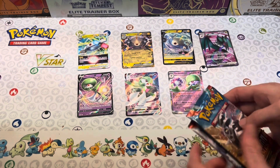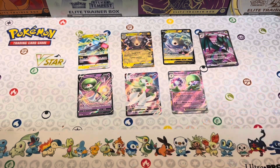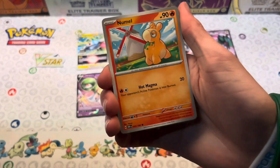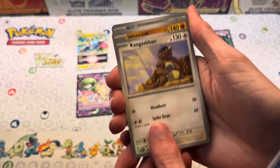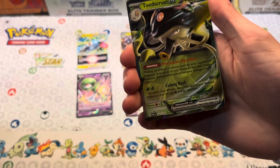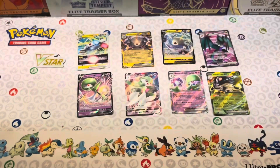On to our next Obsidian Flames pack — come on, give us the Charizard! Here's the code card. Starting off with Surskit, Numel, Greavard, Dynamo, Wugtrio, Kangaskhan, Whiscash, Houndoom, Pidgey reverse, and Toedscruel EX — a hit is a hit! Along with Electric Energy.